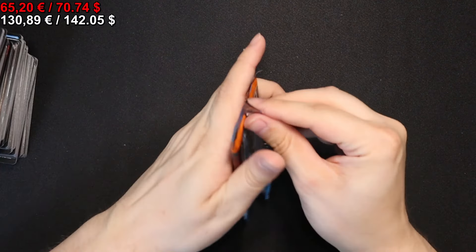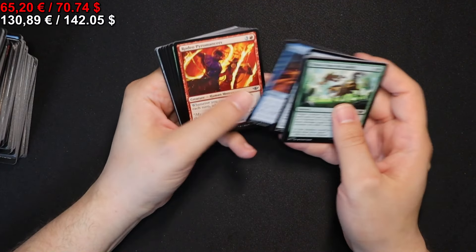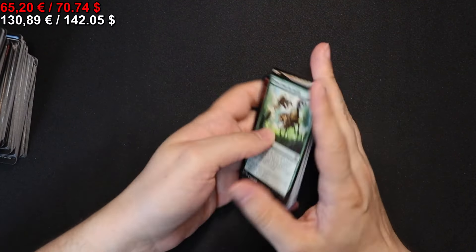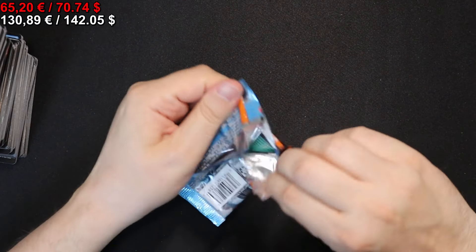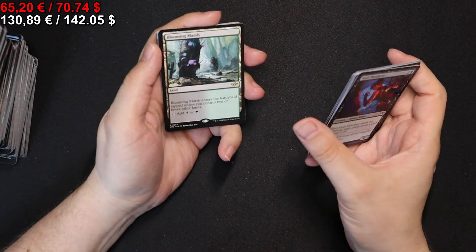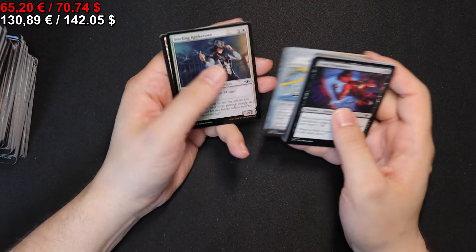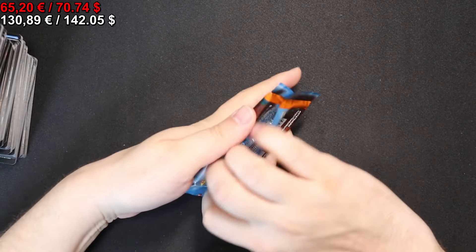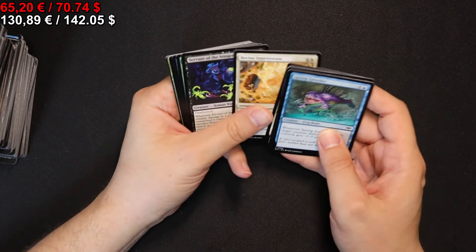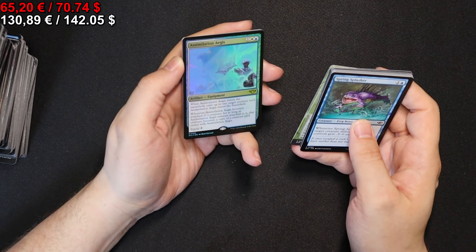On to the next pack — we get a Dust Animus, another Essence Capture, and a Gold Pen in foil. Let's see what we get in this one: a Blooming Marsh and an Altec Metaweaver, as well as a Hypothesizle, and stuff. On to the next pack we go, where we have Rasker Joins Up, Buried in the Garden, and a foil Assimilation Aegis.